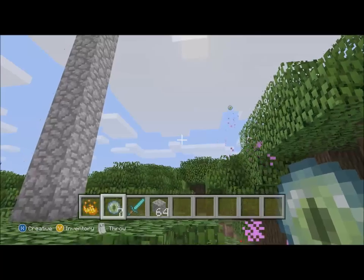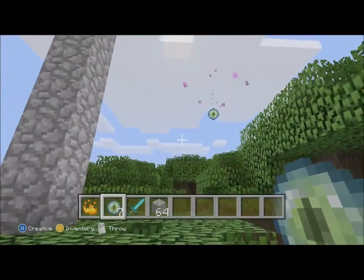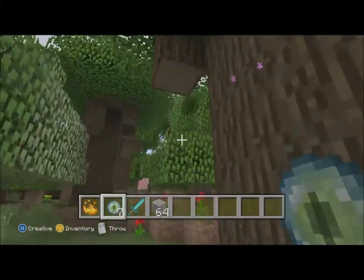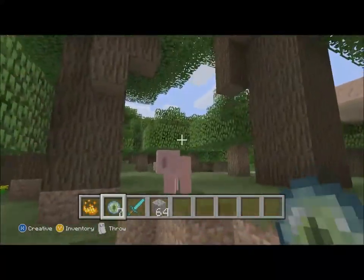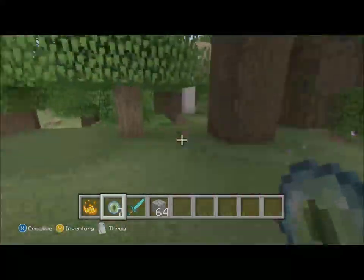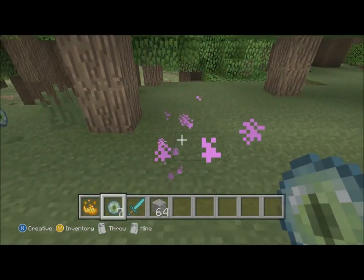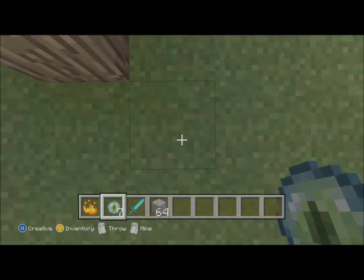Once you have your Eyes of Ender, it's important that you follow them carefully — they'll try to fly away. They do often fall down and you can recollect them, but they also sometimes just break. It's a bit random and you won't get them back, so it's important to have a large supply. As you can see, we're following it through this forest and at some point they start all leading towards one location — that's the point in the ground where you want to stop and start digging down.